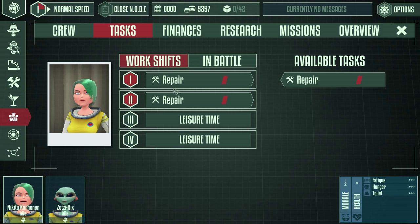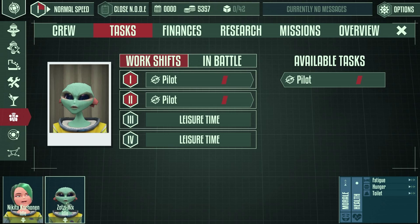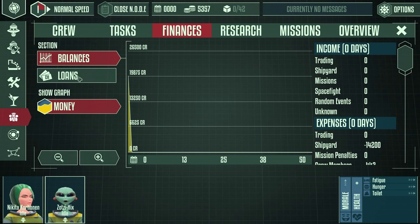In the tasks screen you can set up what you want each crew member to do. This crew member only has one skill - repairing - so that's all she's assigned to. The days are divided into four shifts as you can see up here. I always set them to work in the first two parts of the day and the last two parts are leisure time for them. So she's repairing most of the time, and in battle she's also repairing since that's all she can do. The pilot is assigned to piloting, as it should be.